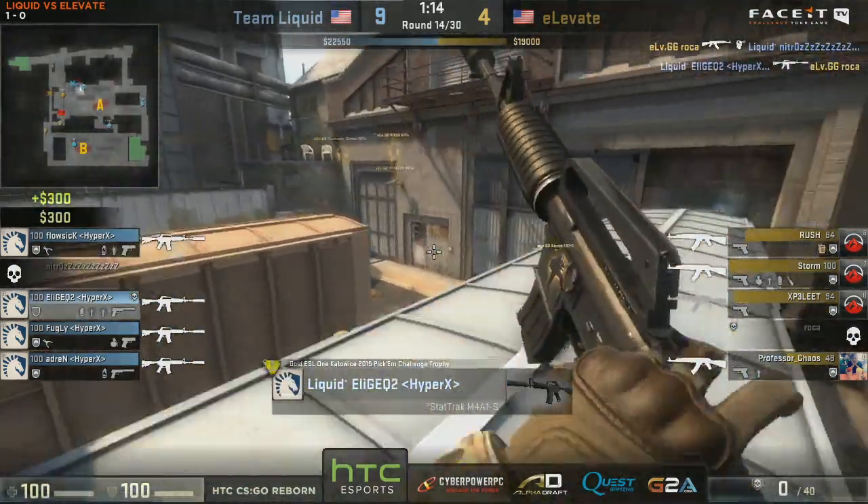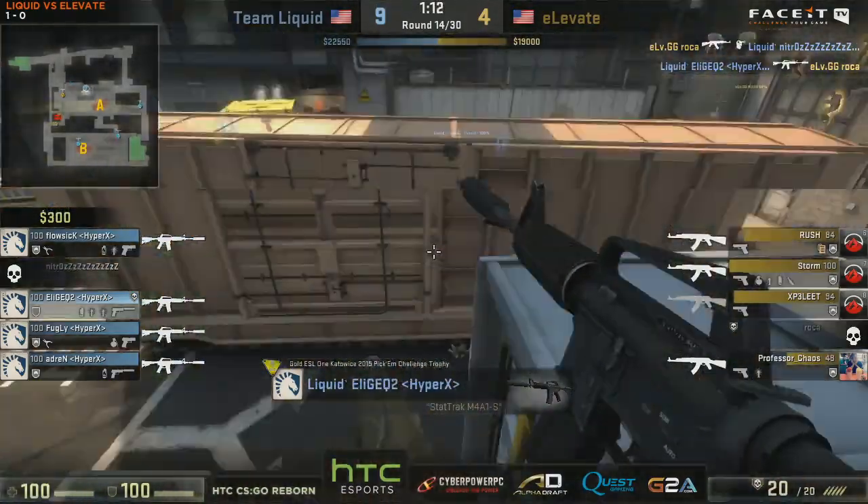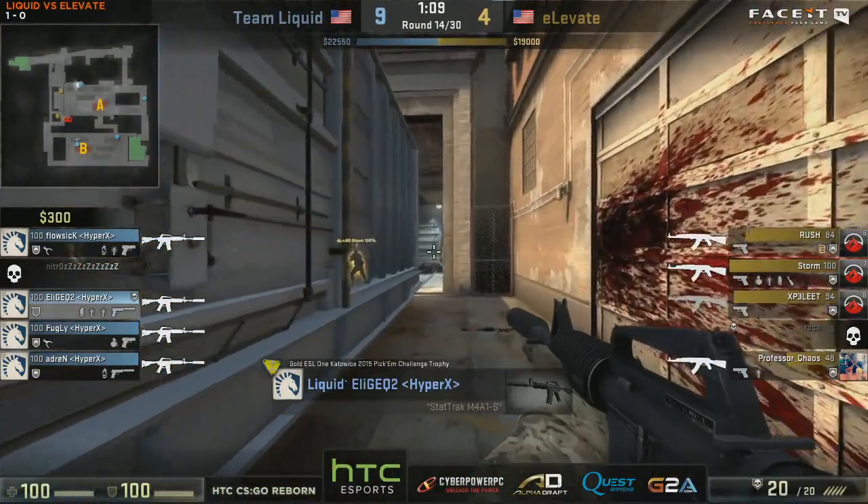Just missing the wall bang there and we get a trade from Roka. But if you take a player out before the execute comes in, that's so powerful.